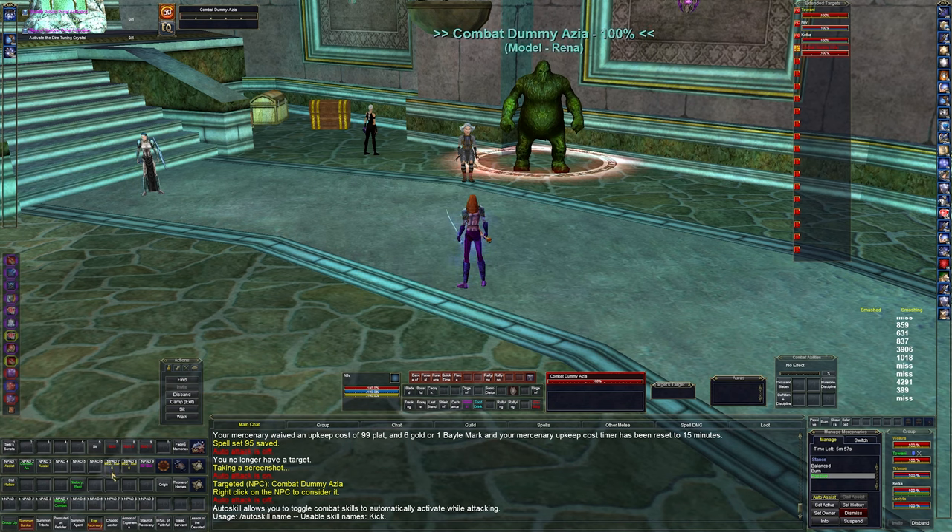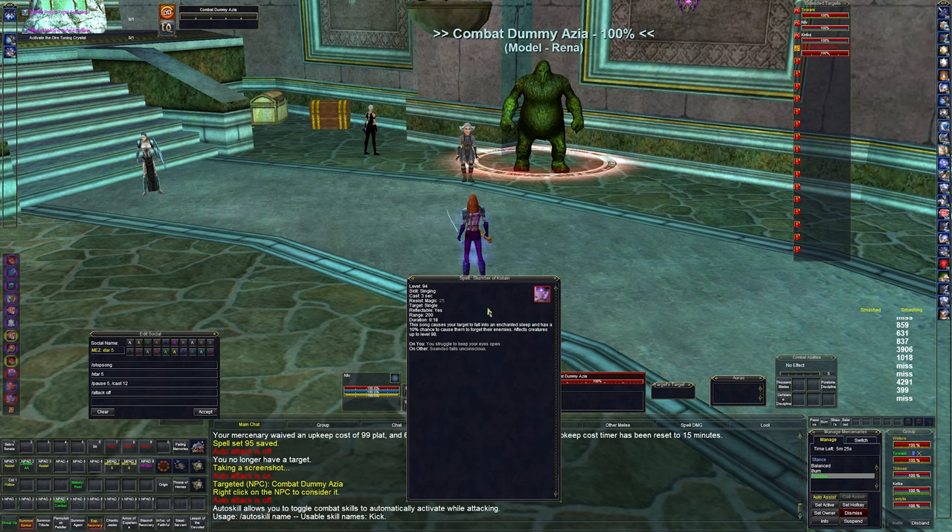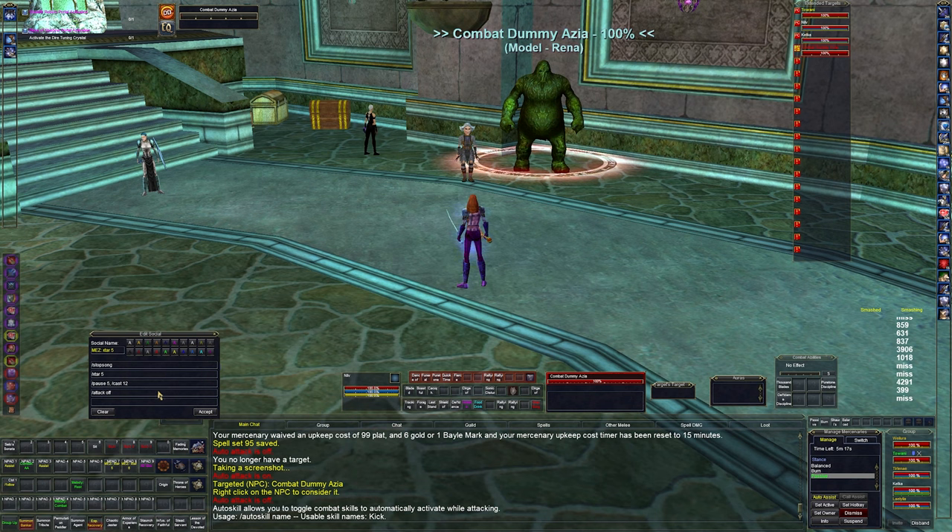For mezzing, I have extended target 5, which will be the next mob — the mob I'm fighting is extended target 4, any other mobs are further down. The mez macro stops all songs, targets the new mob, pauses for five ticks for the delay, then casts slot 12 — Slumber of Koladan — which can mez up to level 98 as a single-target mez. I also turn off attack so the bard is solely focused on mezzing, just constantly casting that song.